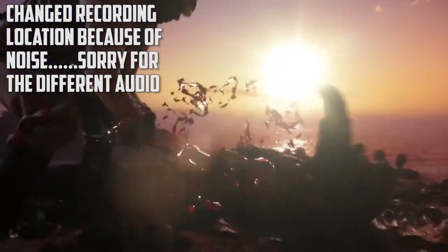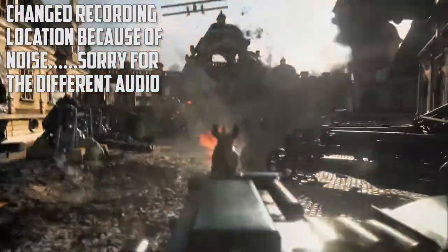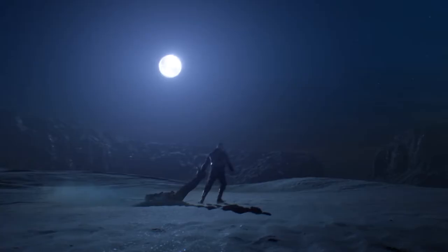The Battlefield 1 open beta will include the Sinai Desert map, a scorching hot battlefield located just east of El Jafar. From infantry skirmishes in the narrow streets of the village of Bear El Mazar to dogfights above the majestic cliffs, you'll need to make tactical use of the dunes as you engage in explosive battles.